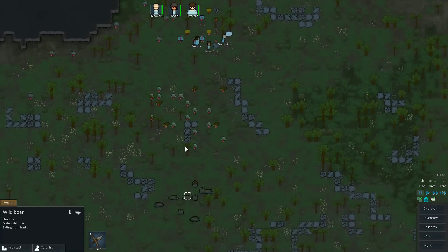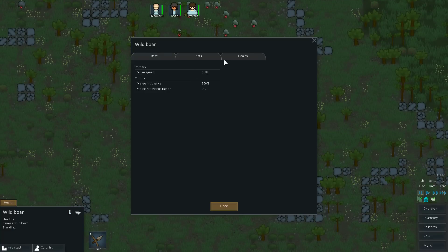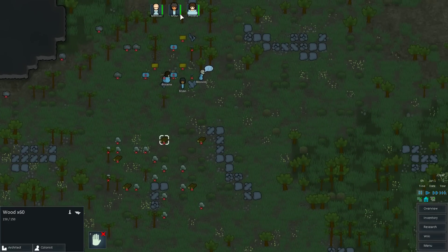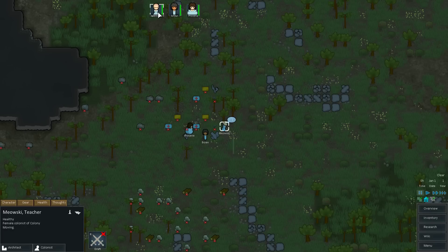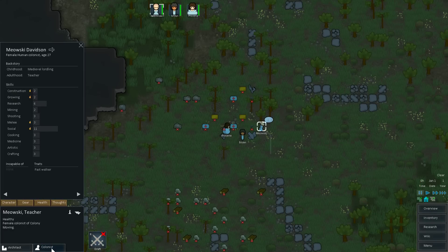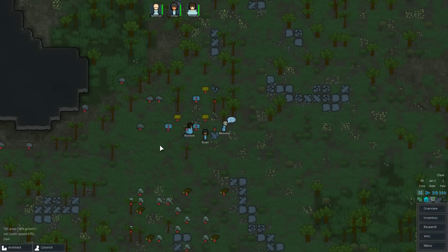And also new into the game now is leather. When you kill one of these things, you get 63 meat and then you'll also get some leather. This is part of the interface mod that I installed - it has little icons for each of your characters. You can click on them, you can double click to focus on them. It's really convenient. It also adds this colonist button so that you can click on that and tab through your colonists.